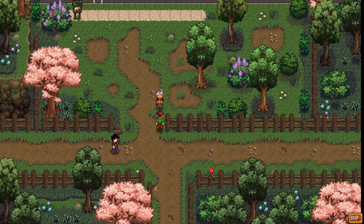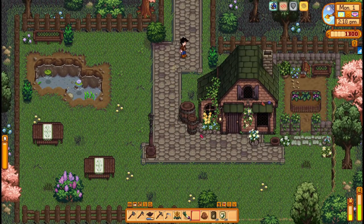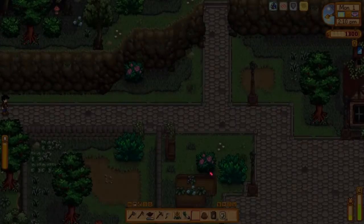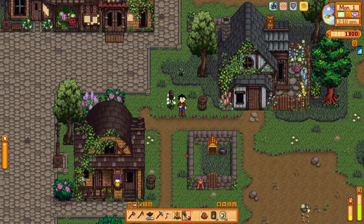This is the Ridgeside Village intro cutscene - I've seen it plenty of times so I'll skip it. I need to talk to Lucy Keel to trigger his event. Let's give him a gift, then go inside to start his event. We will be skipping it since it's a really long event and I've seen it before - it just unlocks Lucy Keel as a character. Let's eat some spring onions to get energy back up.